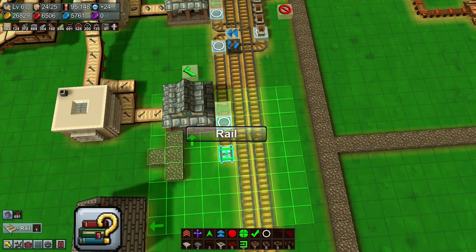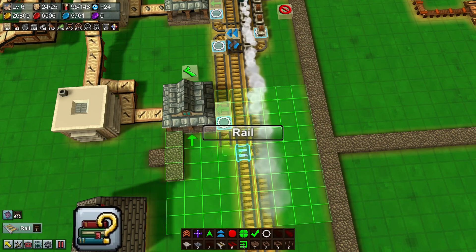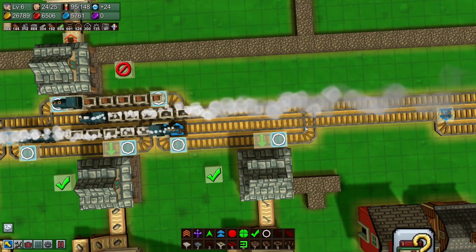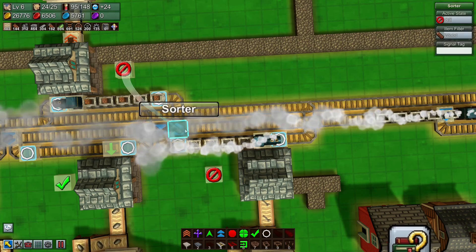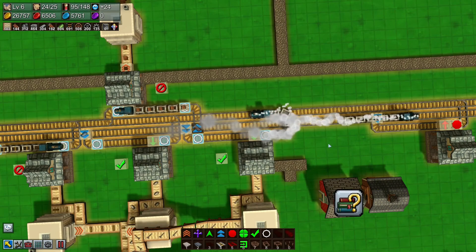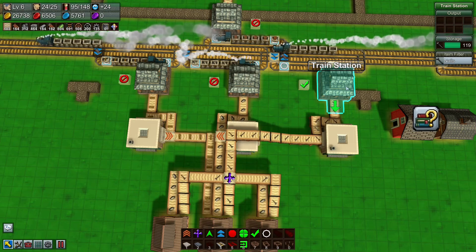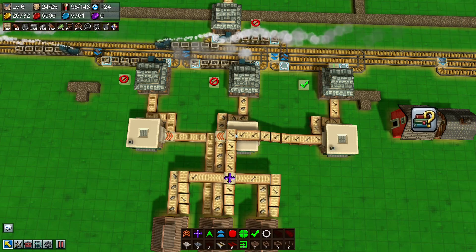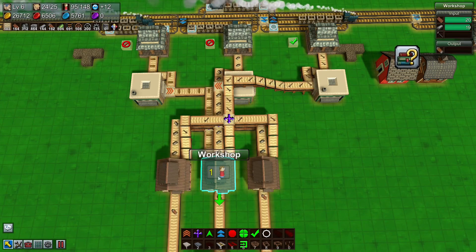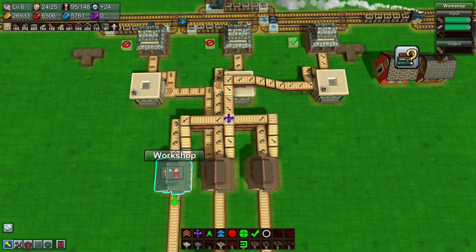I'm going to extend this rail out one more tile. There we go — now if a train blocks here and that whole circumstance happens again, this is seven tiles, so the grain train's locomotive will just go over onto this tile. I also need to monitor these when they switch over to packaged goods. This is the best I can do to get three drop-offs going into three different places, and it is expandable — I could add more workshops in the center.